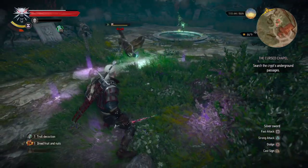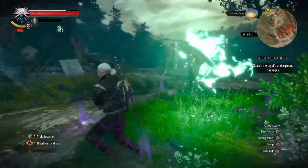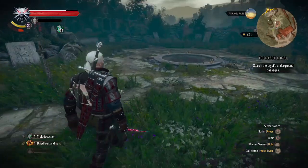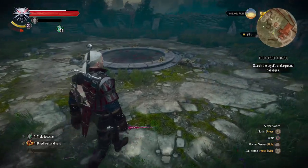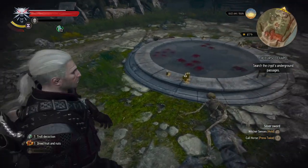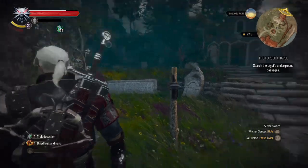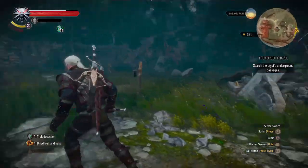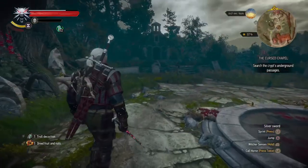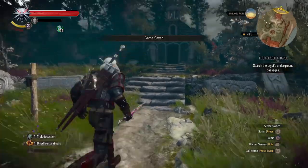Stay in a circle. Any more? Search the crypt's underground passages. Okay, we haven't gone underground yet. Over here, I guess. Anything else? So was there a fast travel sign here? I thought I saw one. No, not there. Nor here. Okay, there isn't one. Alright, we gotta get to the crypt. We have the crypt key. Okay, let's do it.